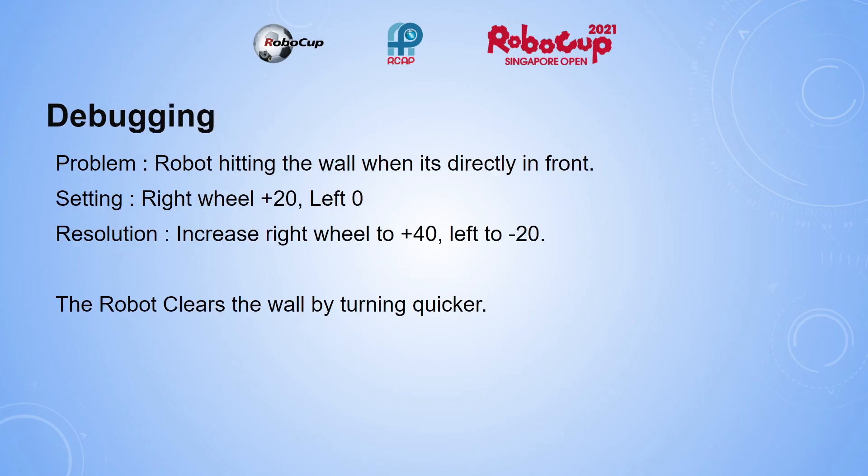A difficulty encountered was when the wall was directly in front of the robot — it would always hit the wall even if it was programmed to turn before hitting it. The fix was to increase the speed of the turn.